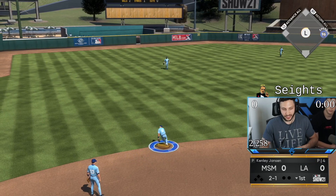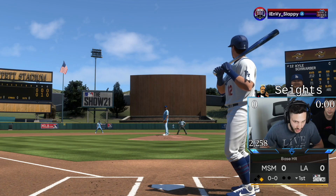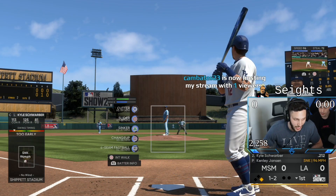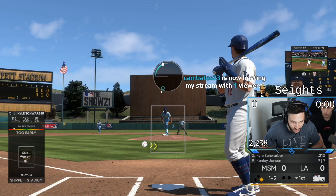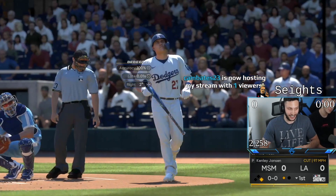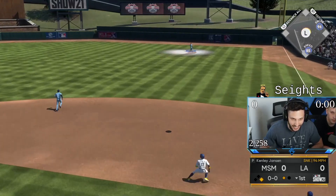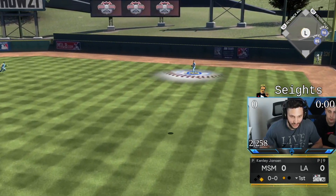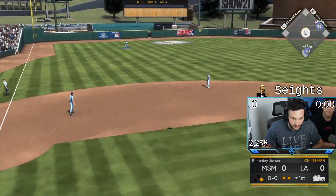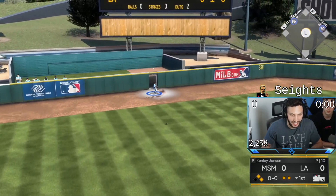Wander — good start, good start. Wander does not want to start for the god squad. That pitch was right down the middle but we got a one-two count. See if we can dot this backdoor cutter — come on Kenley. That is nasty right there. Okay Kenley, that was nasty — we got two down, no runs.